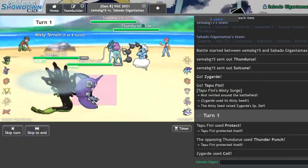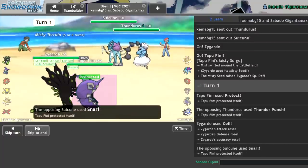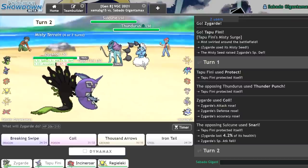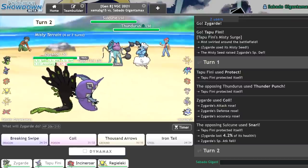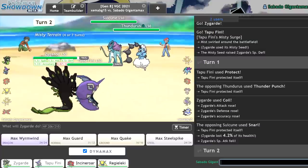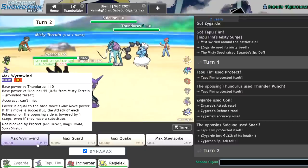They go for Thunder Punch. Interesting. Are they gonna Ice Beam me? No, they just go for Snarl, which I'm cool with. I can actually set up on them really, really hard now. I don't get KO'd by a Thunder Punch. I think what I can actually do is just Dynamax immediately. And as long as they're faster than me, my Max Wyrmwind won't give them much of a boost. So I can Max Wyrmwind into them to do a decent amount of damage. It's only base 110, unfortunately.